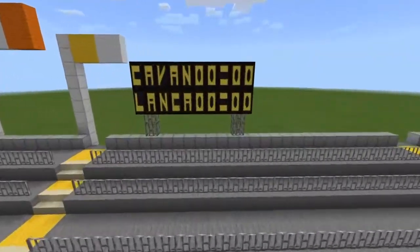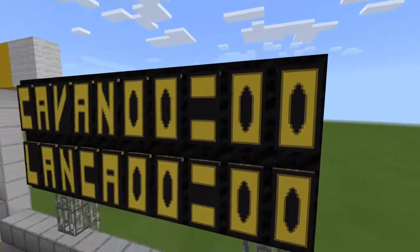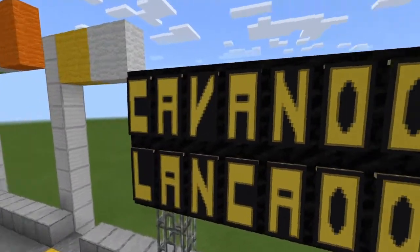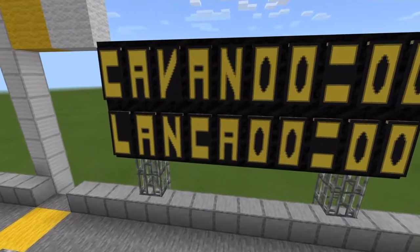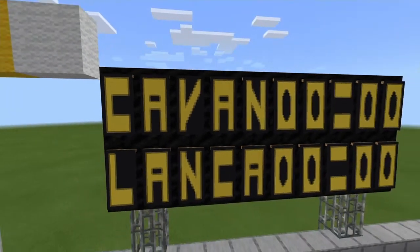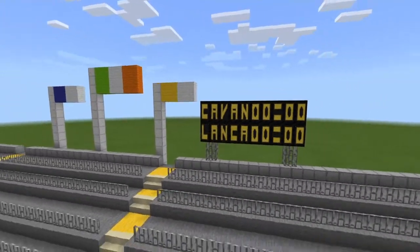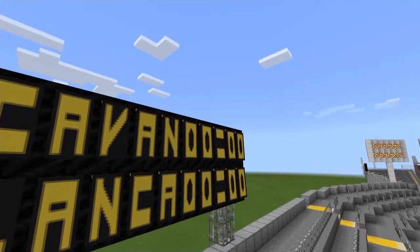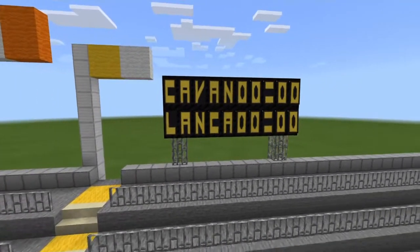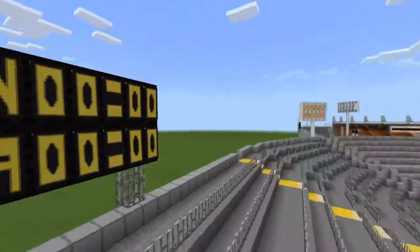Another cool thing I've done is update the scoreboards — I've changed them from just being glowstone with coal around it to actually saying something, using banners with letters on them. As you can see, the next match is Cavan v Lancashire. Lancashire doesn't quite fit on the entire scoreboard. Cavan and Lancashire will play in the Lory Meagher Cup, and Cavan are also in Division 3B of hurling, Division 2 of football, and the Ulster Championship in football.